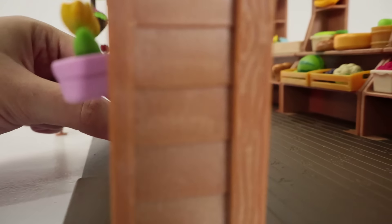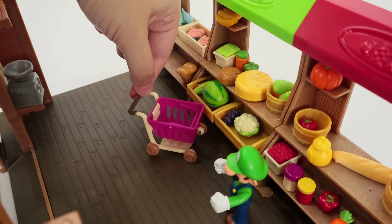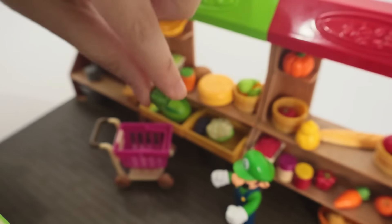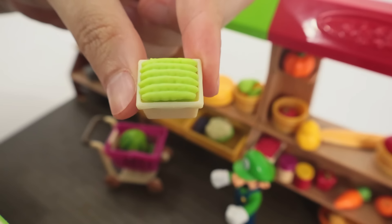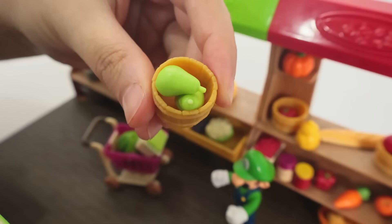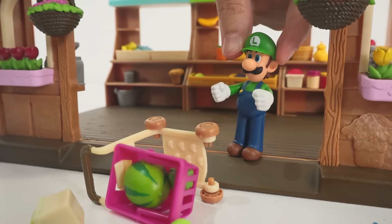Let's gather Luigi's ingredients! Since Luigi's favorite color is green, let's get all of our green ingredients! Like this green pepper, this green watermelon, these fresh green cucumbers, and these two pears! Oopsie! My bad!